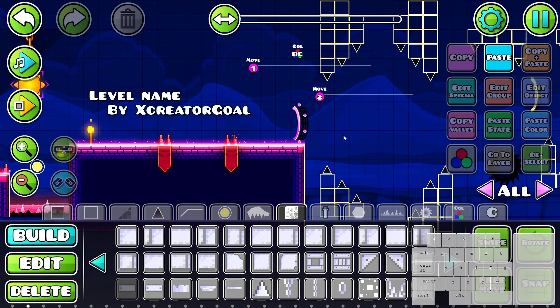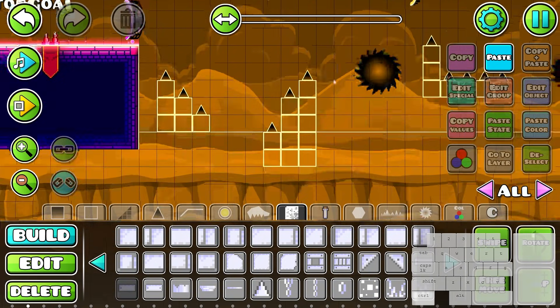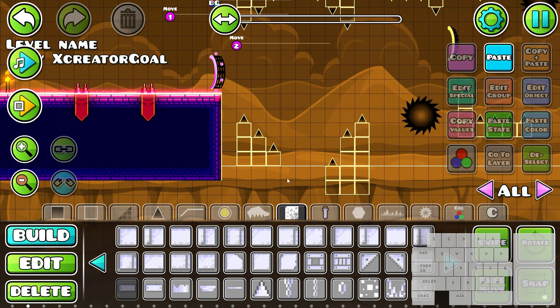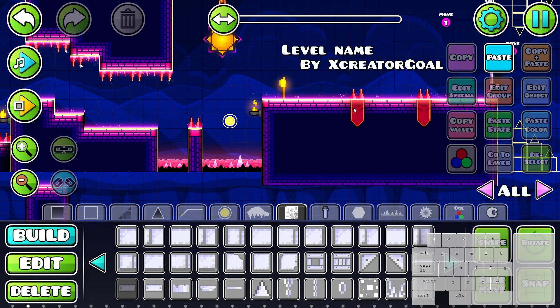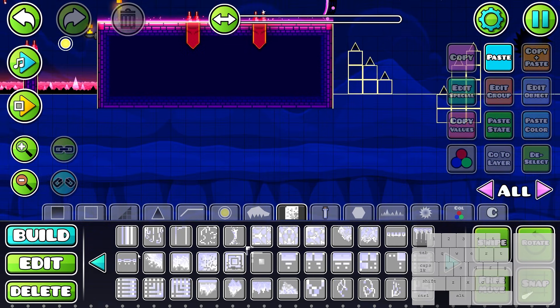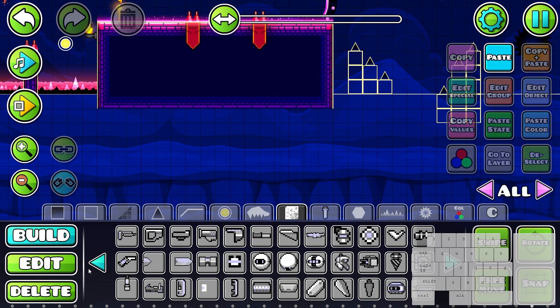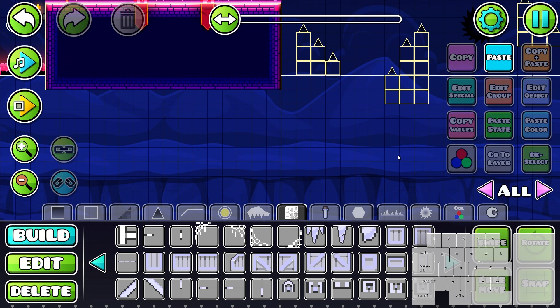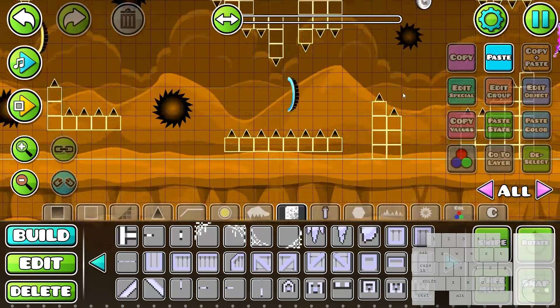We're gonna add a lot of deco - don't worry that this is still unfinished. We're gonna move on to the next part and this one is interesting because we're gonna have to change the design. We can't use the same design throughout the whole level because it'll get too repetitive. We have to use a similar style but not the same one. It's important to keep a similar style so your level has a theme and atmosphere.